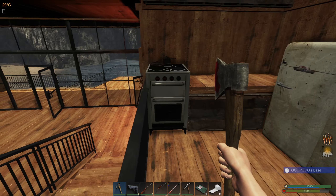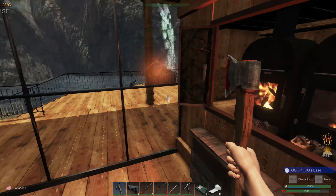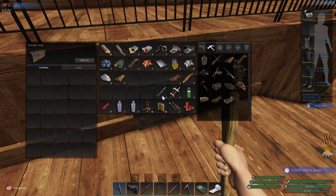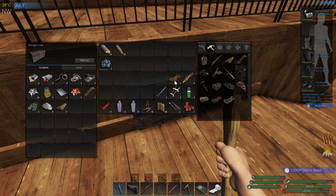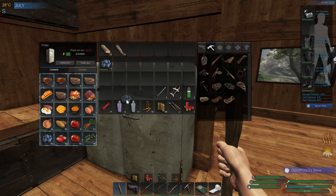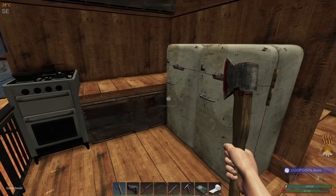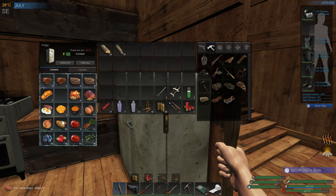How are we doing on steak and liver and stuff? Oh we're good, so I'm just going to burn this up. Let's throw all this stuff in and throw these berries in the fridge. Actually, you know what, I could probably just use it. There we go. How are we looking? Let's have a bite to eat.